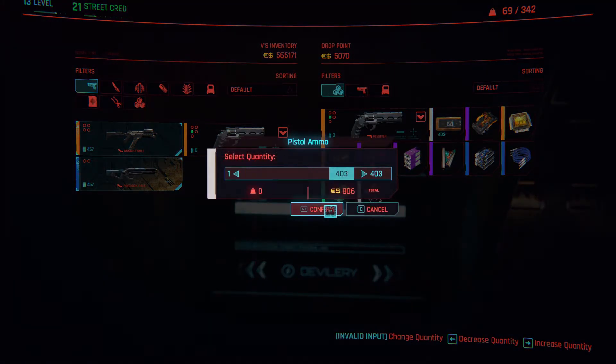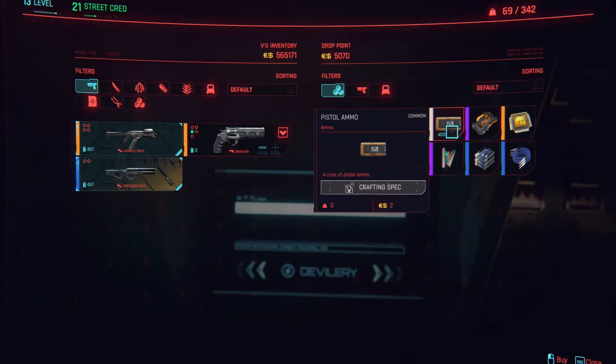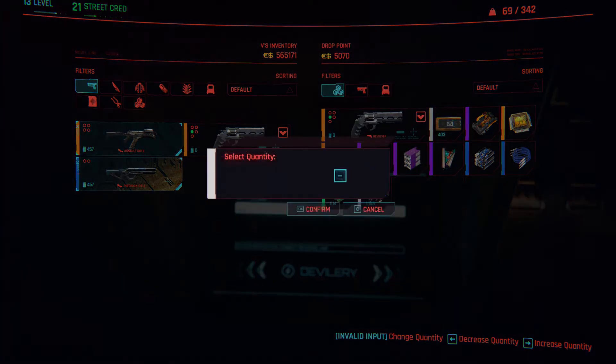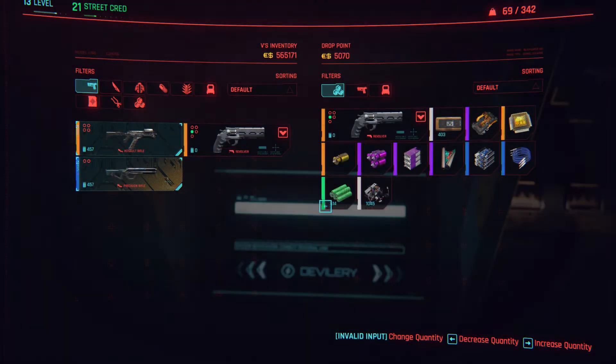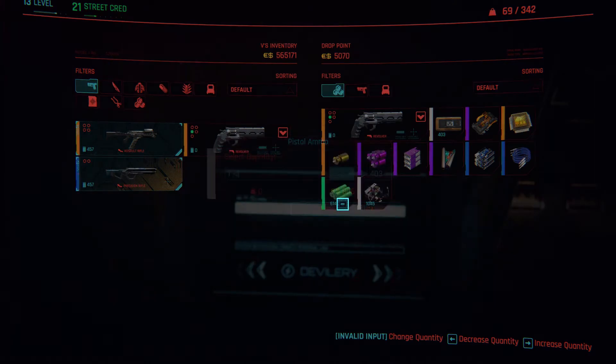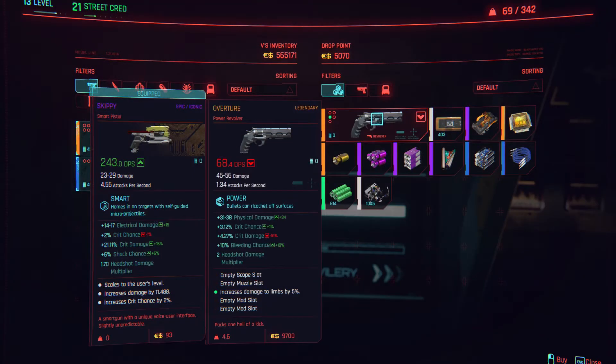With weapons and specifically ammo, it is a bit tricky because it doesn't always work well — so that's one thing to look out for. It doesn't always dupe. That's one item I found to be a bit more difficult. But that's fine, because we'll have plenty of items in our inventory to actually craft the ammunition.